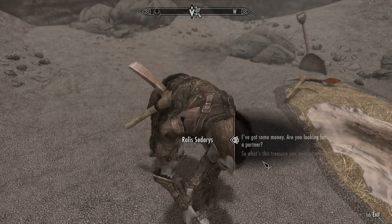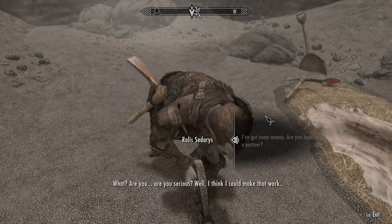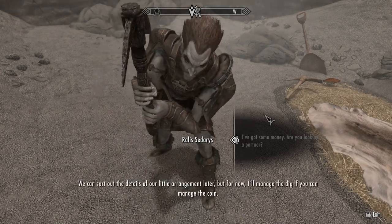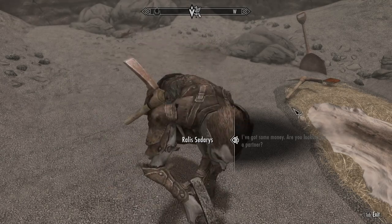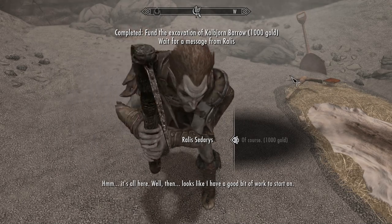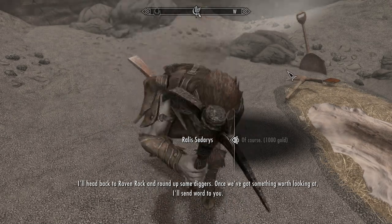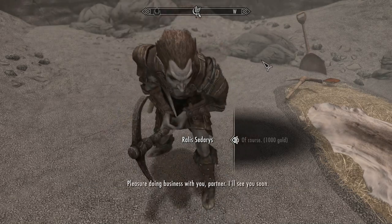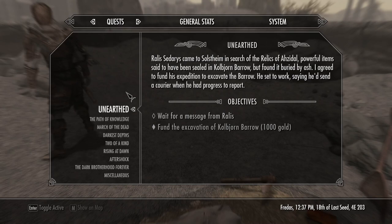'So what's this treasure you were after?' 'You ever hear of Azador? He was the first great Nord enchanter, maybe even the first human to master elven method. His best work was buried with him, though - a set that my patron calls the Relics are supposed to be down in his tomb. They're old and they're powerful - a combination like that makes them pretty valuable to certain people.' 'I've got some money - are you looking for a partner?' So yes, we funded him. This is the Unearthed quest - a multiple stage quest, and it takes quite a while. You just have to wait for him to do stuff. This is one you want to get started early.